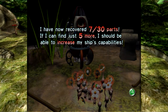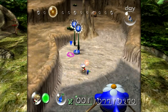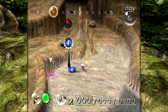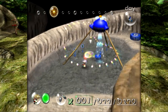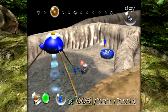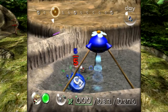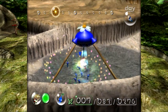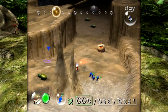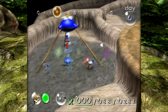I've now recovered 7 out of 30 parts. If I can find just 5 more, I should be able to increase my ship's capabilities. We're trying to build our numbers, waiting for those other ones to sprout. Luckily, we don't need to worry about the bread bug anymore trying to steal these pellets. It's such a hassle when the bread bug is just running with you and you only have a few blue Pikmin and it's taking the only pellets you have available. This blue 5 pellet is actually going to put in a lot of work.